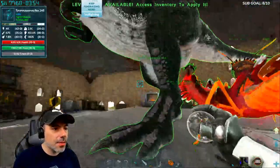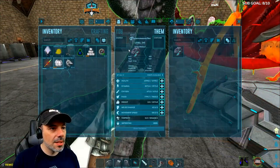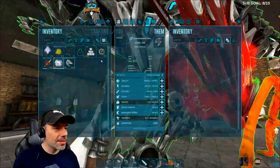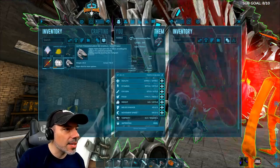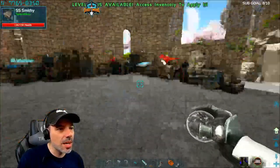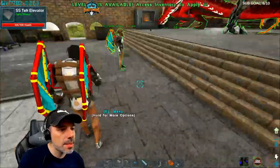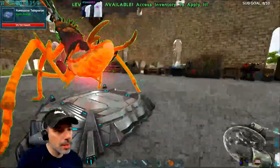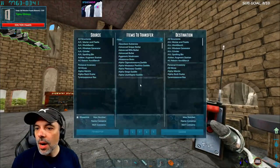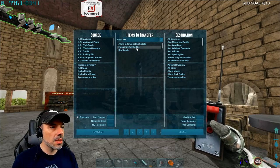Definitely need to try him out with the bionic costume on him too. We have a super saddle for the rex. Bionic rex costume — didn't we have a tech rex saddle? Where did I put that thing? Rex. Indominus rex saddle. Rex saddle. All structures. Personal inventory. Transfer. Zero. What? We must have one though.